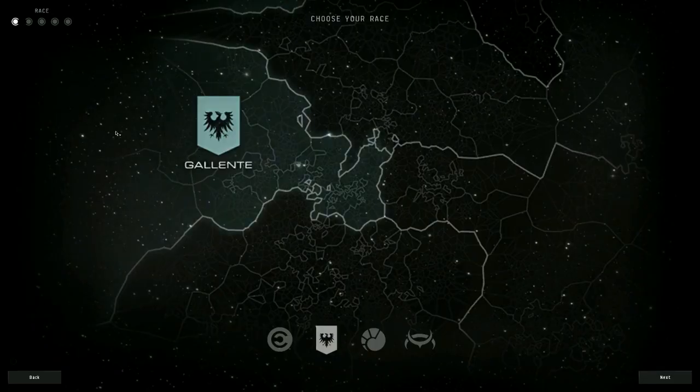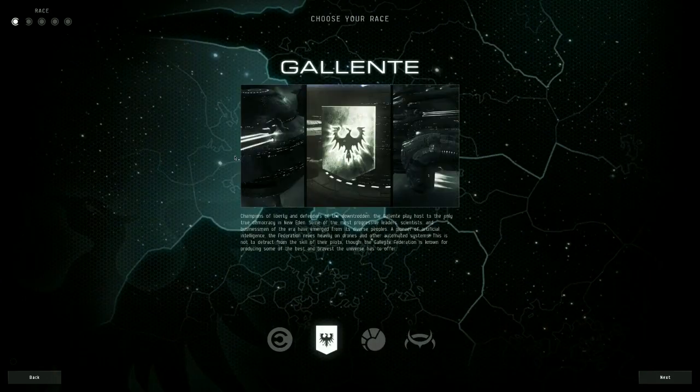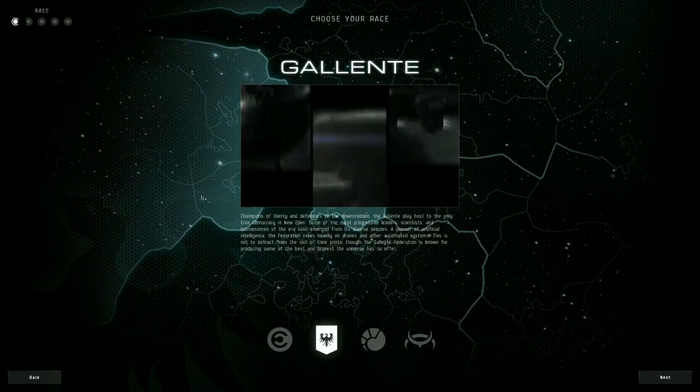Second step: open the launcher and create a new character. You will choose the Gallente race, since they are the only one that live in a democracy, and once in your lifetime you can feel like a normal citizen and not like a second class slave.